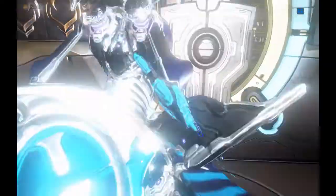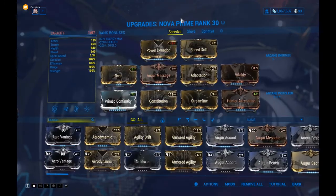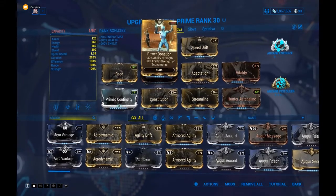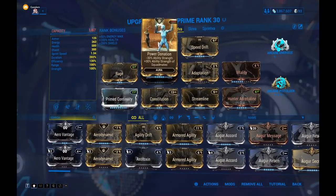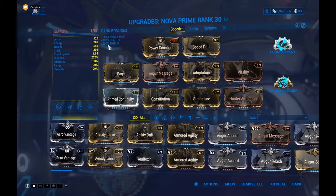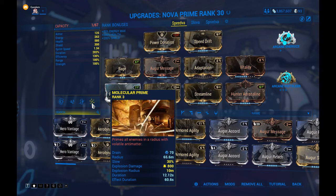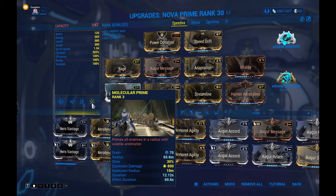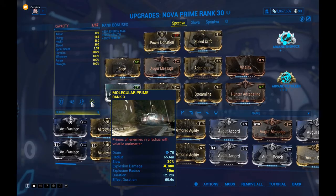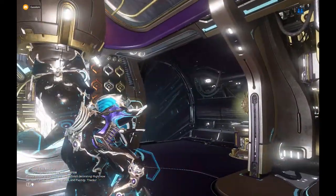I'll show you my builds. First off, I'll showcase my Speedva build. For this one, you want to have a negative power strength. I've got Power Domination on, which helps out allies by giving them more power strength while taking away from me. The reason is because it actually speeds up enemies when you use her number 4, and having that extra speed-up can be really good when trying to speed up the pace of certain missions like a defense or survival.